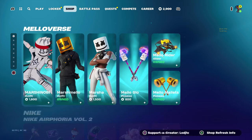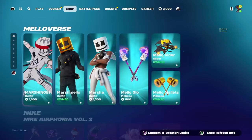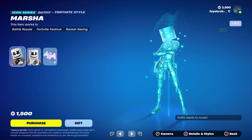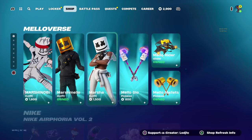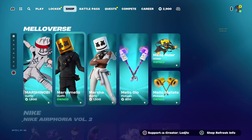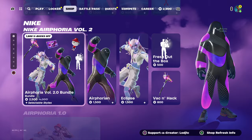Today's item shop is actually insane. The marshmallow skins did actually make a return. This of course includes the Marshmallow Nobby skin — I have no idea how you say that — but this skin looks really, really cool. Of course, the actual marshmallow skin, which is the OG version that came in Chapter 1 Season 7, and the Marsha skin. Let me know down below which one of these three are your favourite. My favourite is probably just the original marshmallow skin. The pickaxe, the glider, and the other pickaxe are also making a return.